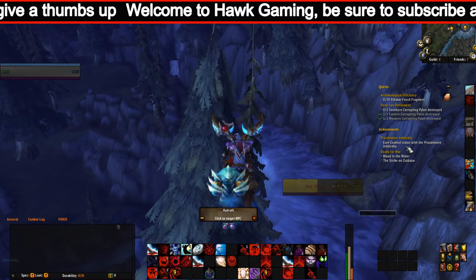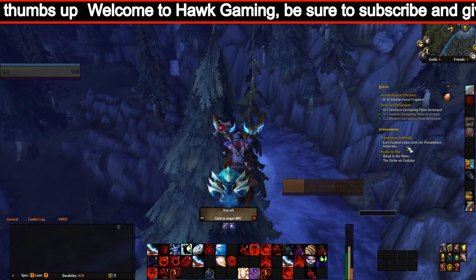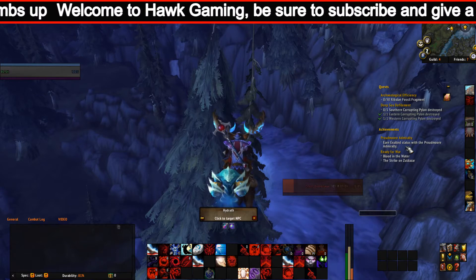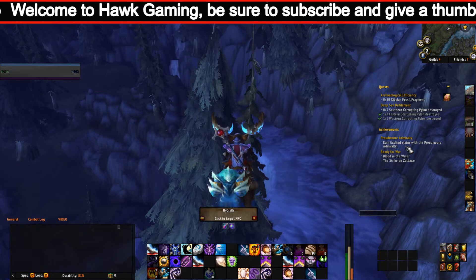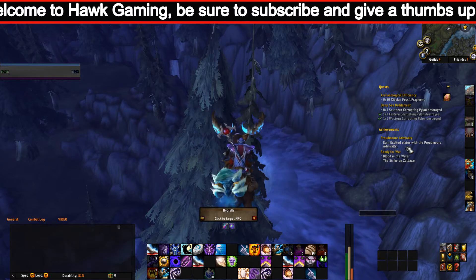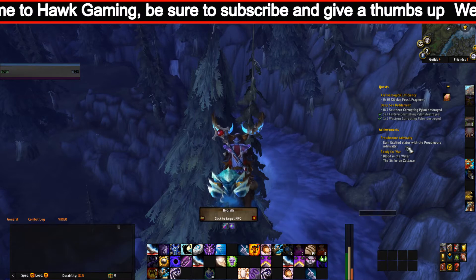To choose your Loa, you'll have to go to the Loa Shrine in Dazar'alor and attune yourself to them by making an offering at the shrine. There is currently a 5-day cooldown on this spell, meaning you can only change your Loa every 5 days.